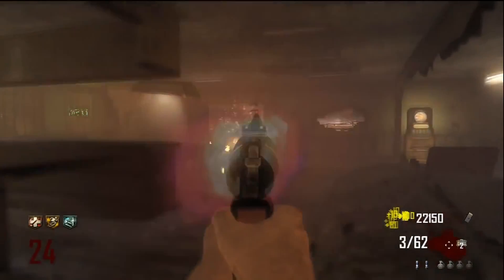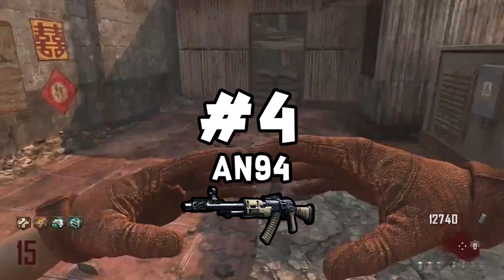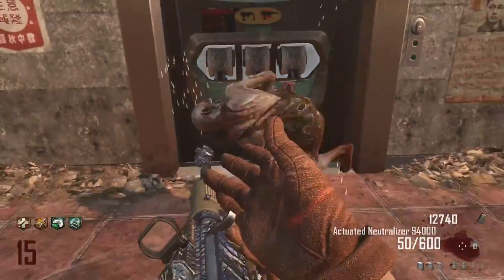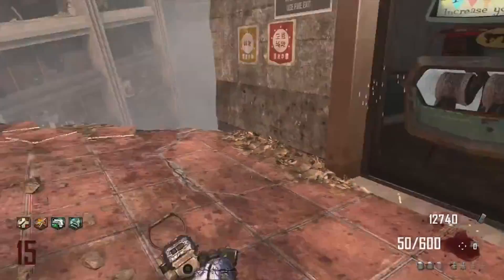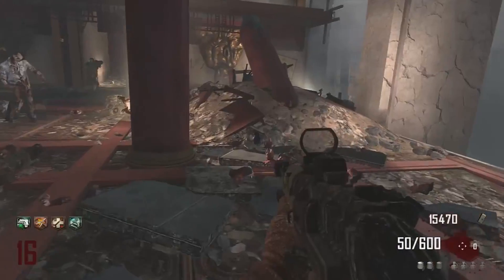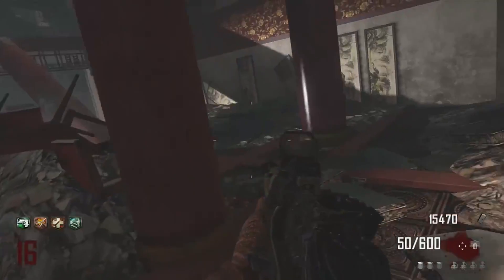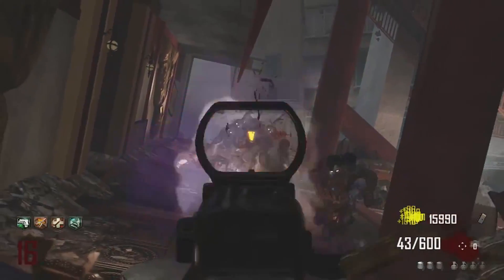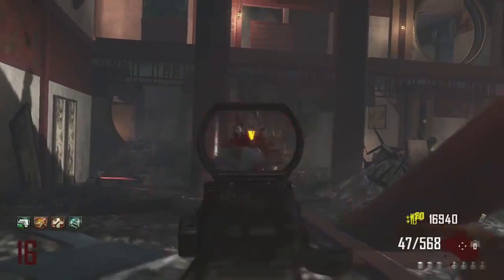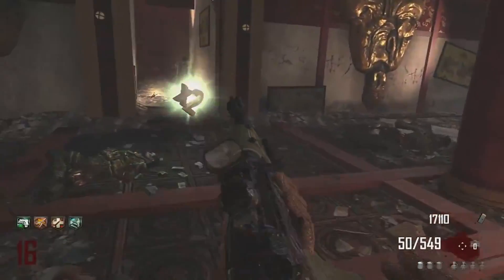In the number 4 spot we have the greatest wall weapon of all time — the AN-94. This thing has no business being a wall weapon. Unfortunately it's only on two maps: Die Rise and Buried. But this thing is insane — the ammo when PAPed is so high, the damage is incredibly high, and it's hands down one of the best ARs in all of COD Zombies. And did I mention it's a wall gun? If you're out of ammo, just go to the wall and buy more ammo. It's insanely powerful for a wall gun.